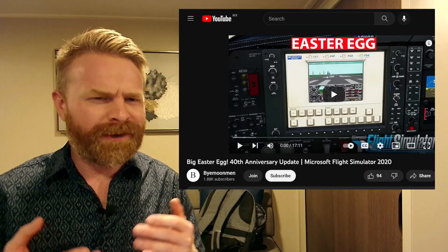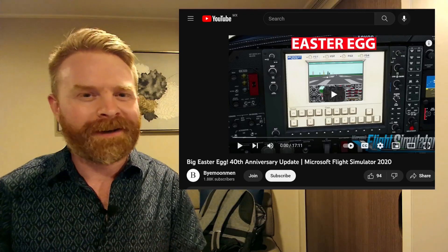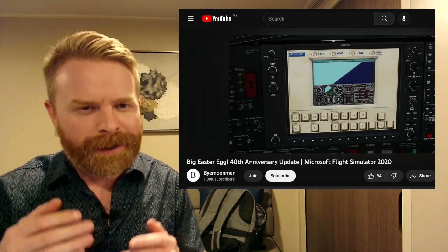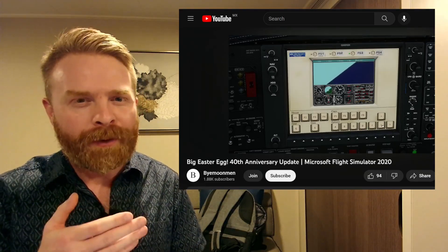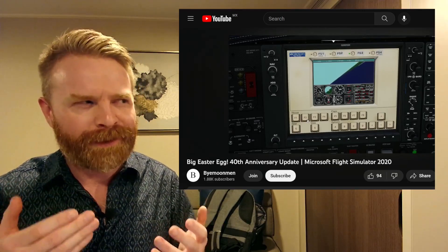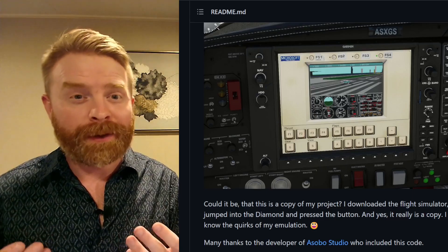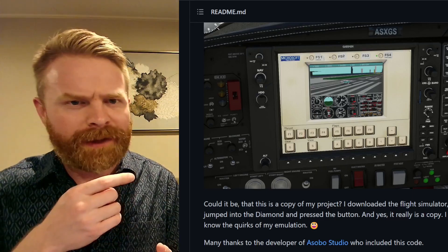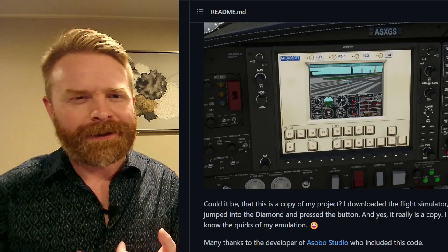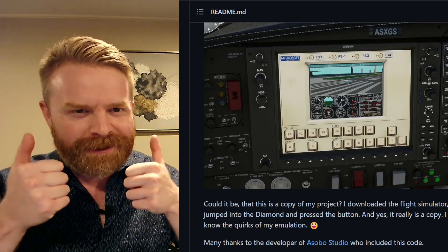Next up, we're talking about a very weird and also extremely interesting emulation easter egg in Microsoft Flight Simulator. There are four different DOS versions of Microsoft Flight Simulator that you can play within the 40th anniversary edition. It's extremely cool to see an emulator within a retail game, and the fact that the developer confirms it is even more amazing. The developer of this emulator downloaded the game, tested it out, and recognized their own quirks within it. This gets a big thumbs up from me.